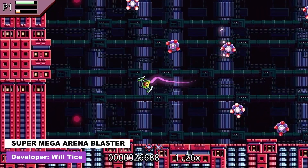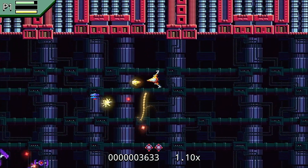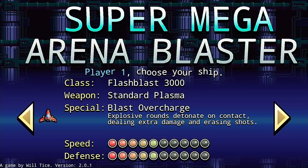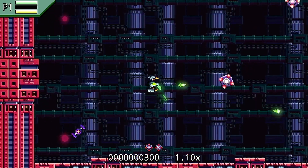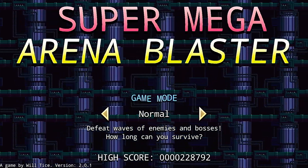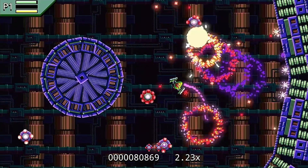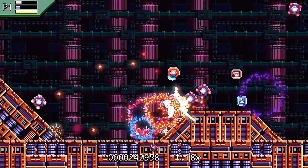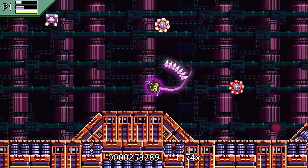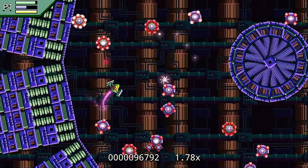Kicking things off, our first game is called Super Mega Arena Blaster, which is actually one of the more fleshed out titles Fuse Player has to offer. It's essentially a twin stick shooter where you destroy waves of enemies and pilot several different ships, each with their own weapon systems and special abilities. I actually had a pretty good time playing this — it was better than some fully fledged twin stick shooters on the Switch. There are three modes: a standard wave-based mode, a harder chaos mode which increases enemy spawns, and a bombardment mode where enemies are bombs that send out bullets when destroyed. The game also appears to support up to four players, though I experienced a bit of slowdown when too many enemies were on screen.